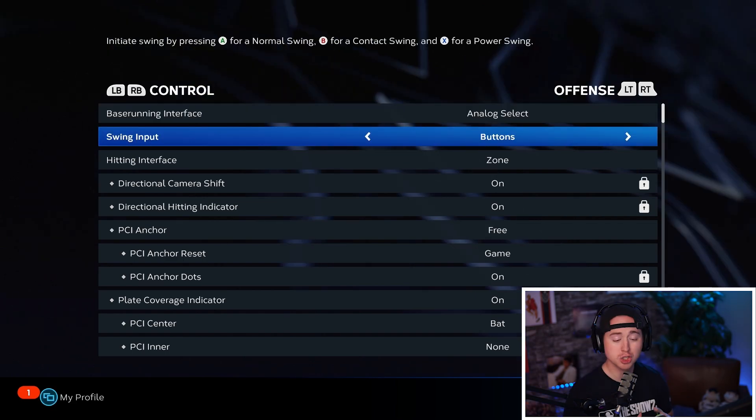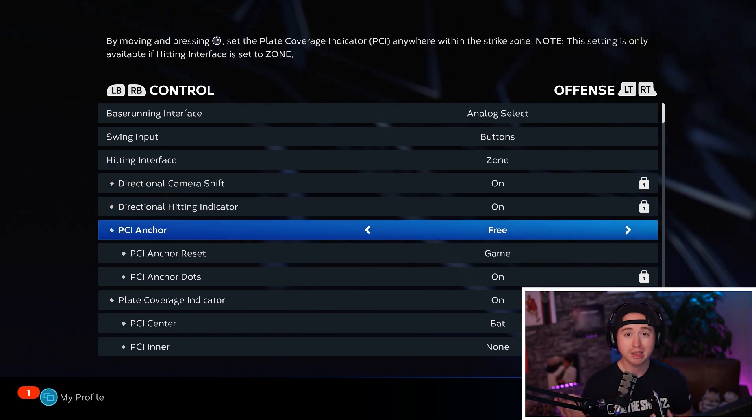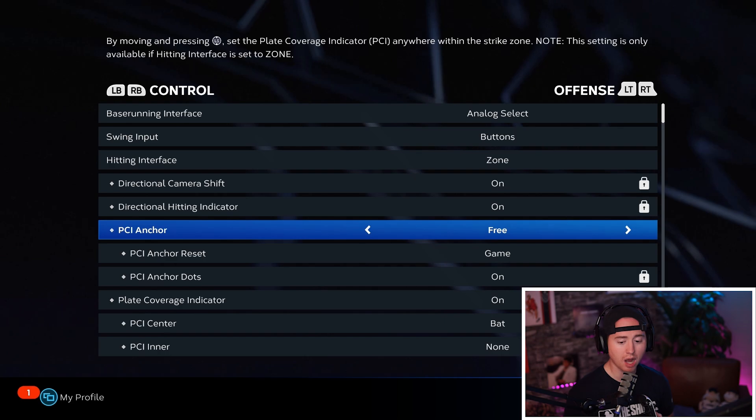Swing input is buttons — I don't like hitting with the analog. We are doing zone hitting. A little bit of a difference this year with the PCI anchor: you can have free, preset, or off. I like free, which gives me a little bit more range of motion while anchoring your PCI.